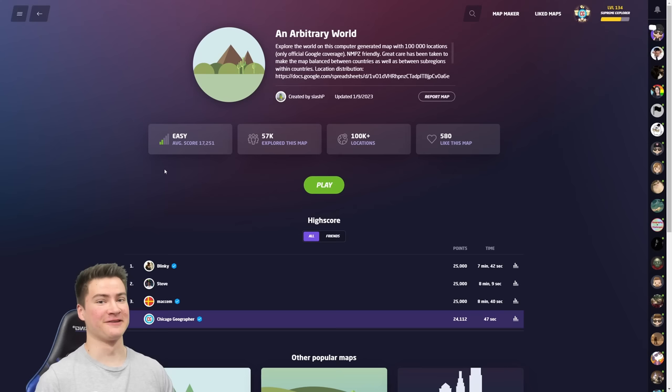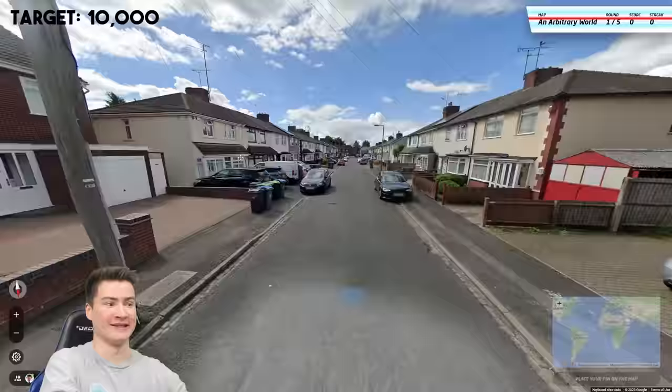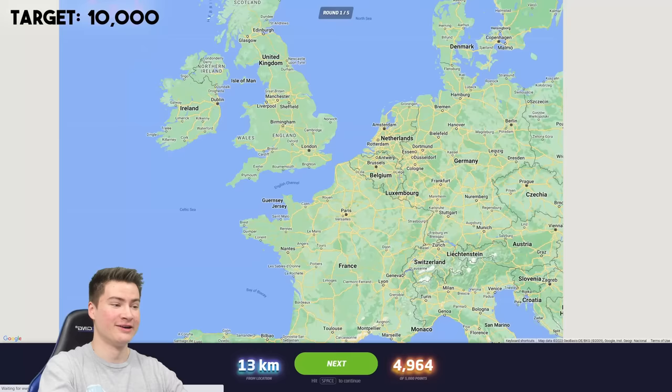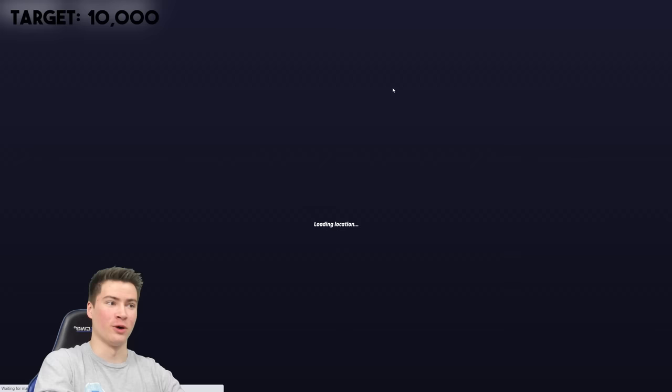This starts out pretty easy at just 10k, so let's try to get through these first few really quick, because these are easy to get. Then move into the more difficult ones in the 20ks later. Starting out, we are in the UK — this is gonna get us almost half the points we need right now. Just gonna go Birmingham... it actually is there. Wow, okay. That bodes very well; we're gonna need that kind of luck later in the video.